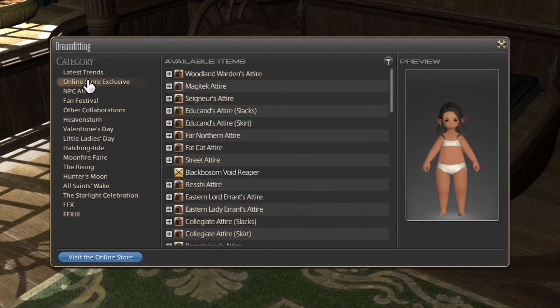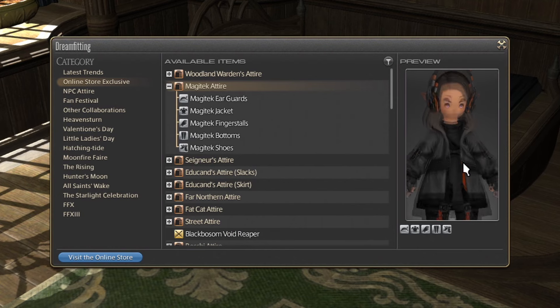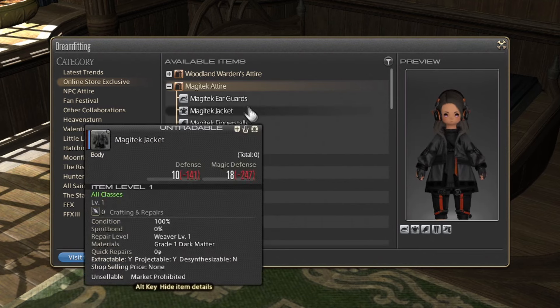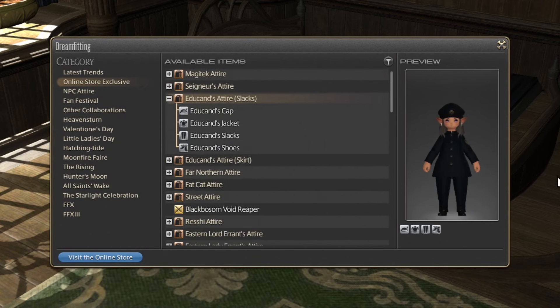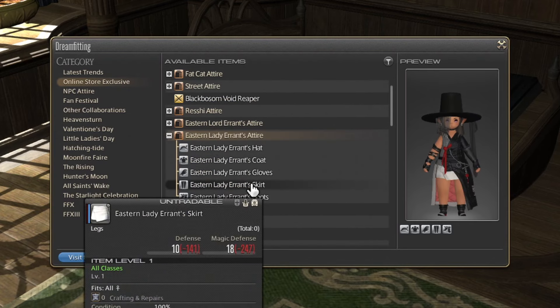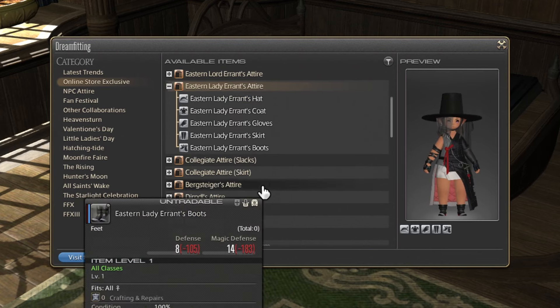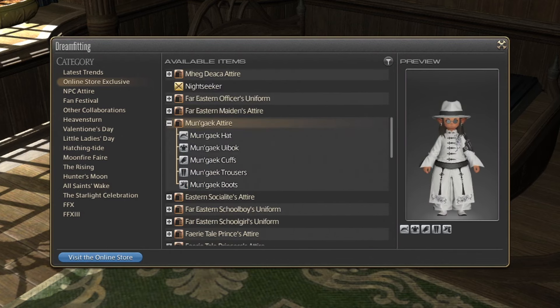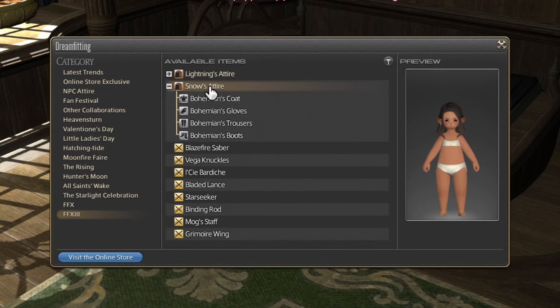You can see all the current available items on the store that your character can wear, and you can try them on before you buy them to see exactly how they will fit on your character. It even shows you when something isn't fit for your race in the game, so some things you can only wear if you're a certain race, depending on the character model. They just haven't designed it for the different body types and characteristics that each race has.